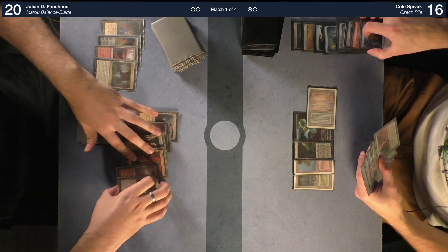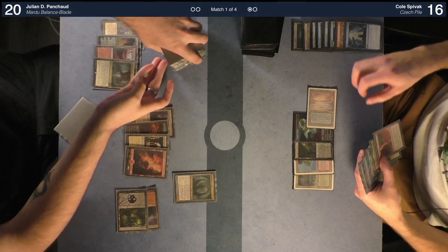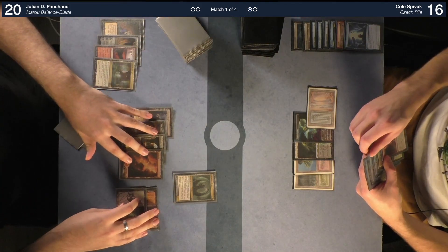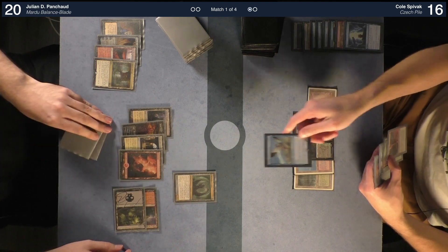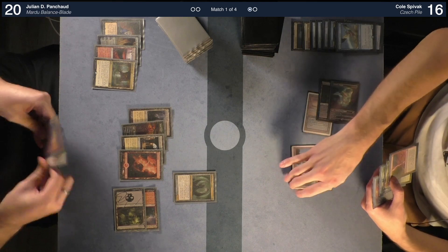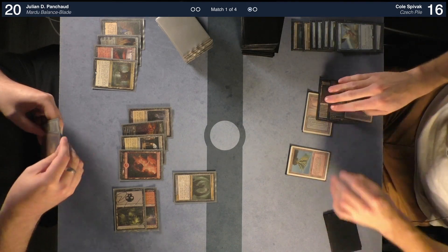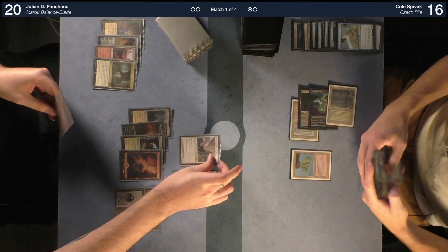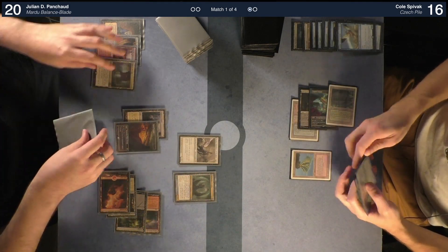I'm going to attempt to cast Tidehollow Sculler. Trigger — I'm going to stifle the trigger with Nimble Obstruction. I'm going to cycle, draw a card. I'd like to cast Thalia, Guardian of Thraben. Pass turn.